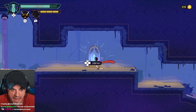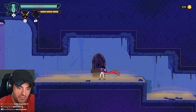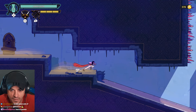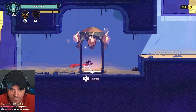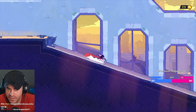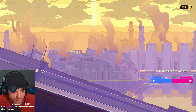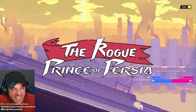Interact - is this a bonfire? Look at the wall running though. The rogue title drop!